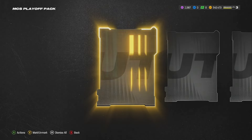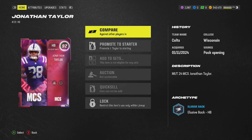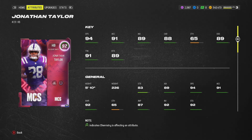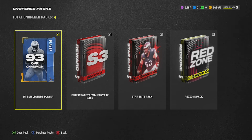I heard if you have all five of these MCS tournament cards, you'll be able to put them into a set to get one very good high-overall card. Unfortunately, I didn't get Mike Evans - I missed out on him. It was one day I was super busy and I could not get him. As for Jonathan Taylor, I'm not even using him - Dre Archer is better than him, so he's not playing.